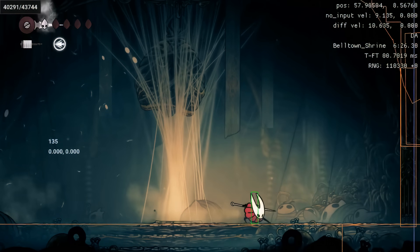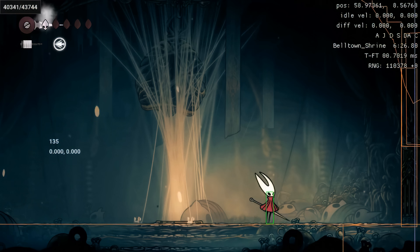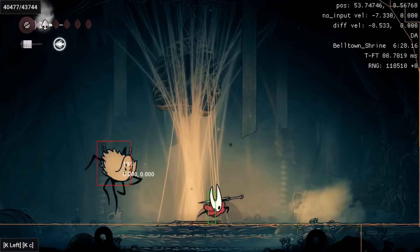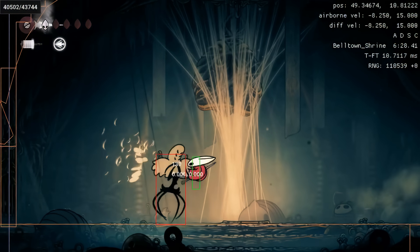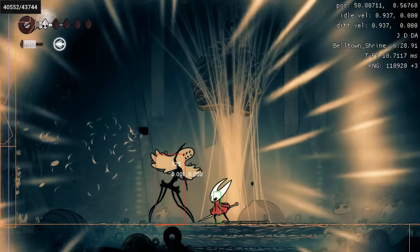Now we set up for the next phase. You have to go to the right so that Widow will spawn on the left — she always wants to spawn on the opposite side of the screen. But we're able to preempt it because we know the future. We get a couple of slashes in before the scream happens.